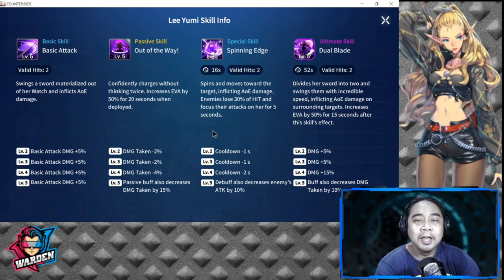Her ultimate skill is 'Dual Blade' with a 52-second cooldown. It has two valid hits — she divides her sword into two and swings them at incredible speed, inflicting AOE damage on surrounding targets and increasing her evasion by 50% for 15 seconds afterward. Levels two to four add a cumulative damage increase of 25%, and level five also increases damage taken by 10%.